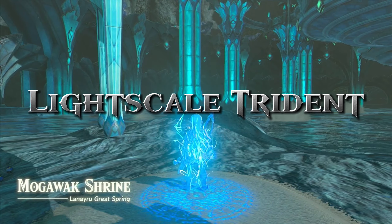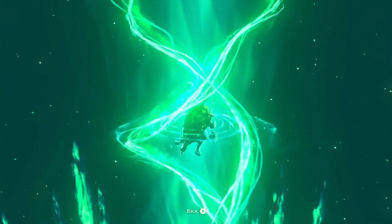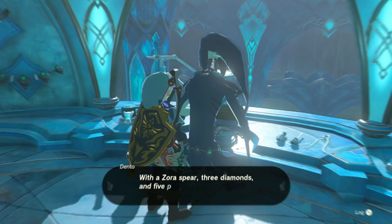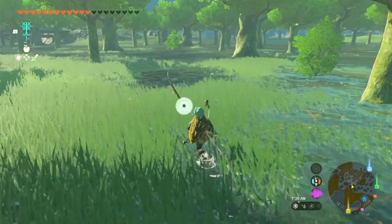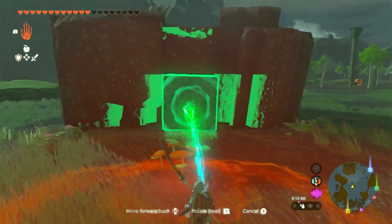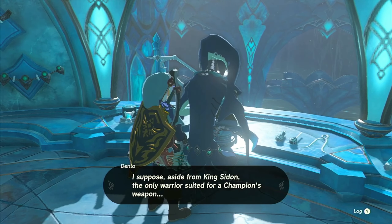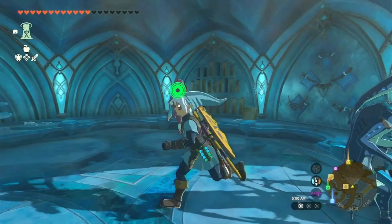Now let's obtain the Light Scale Trident. Find a Zora Spear near Tabal Woods and bring it to Dentow in Zora's Domain. He'll transform it into the powerful Light Scale Trident using some flint and three diamonds.